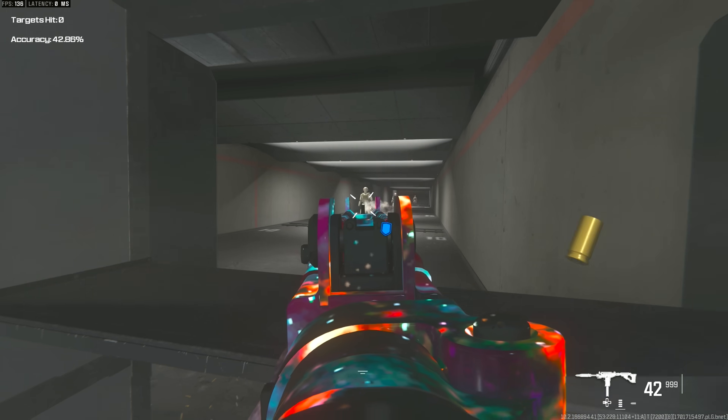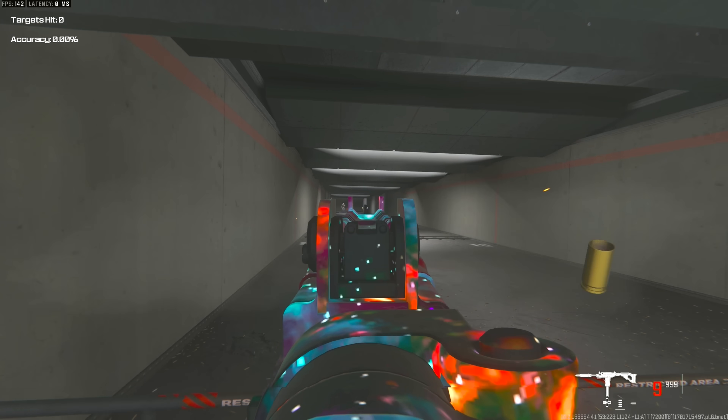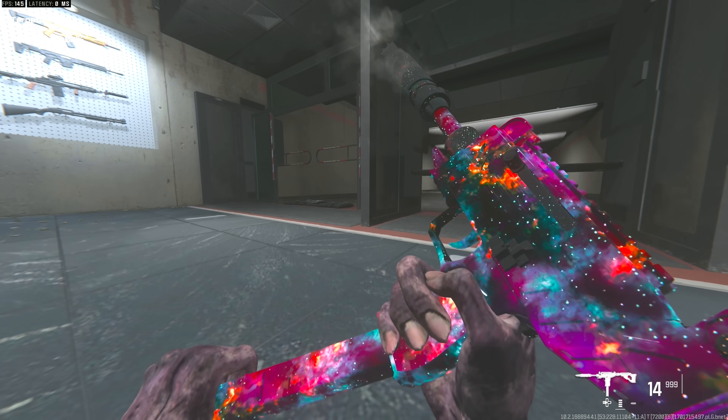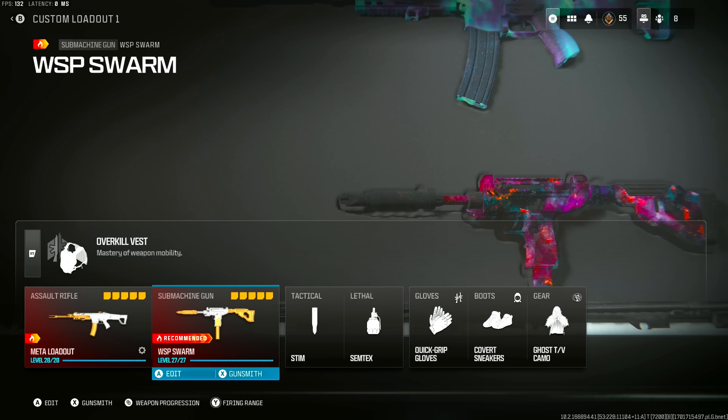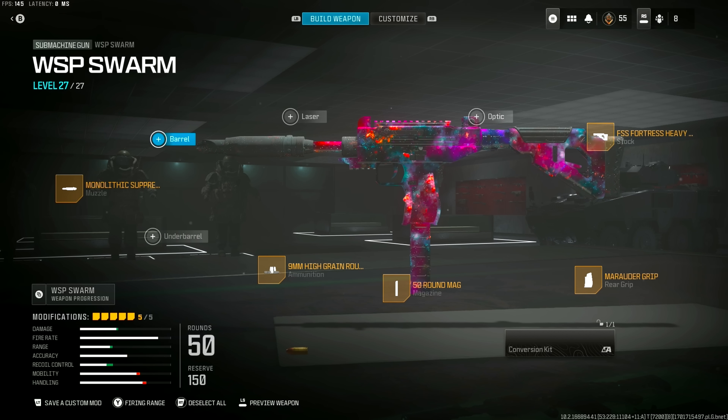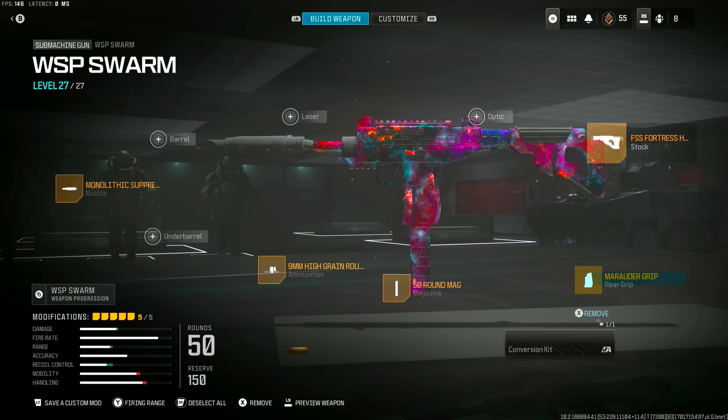I just get MAC-10 vibes while using the WSP Swarm. It's got clean iron sights, pretty good range, and the recoil is pretty controllable — and it literally looks like the MAC-10 as well. Here are the attachments: 50-round mag, high grain ammunition, Mono Suppressor, the Fortress Heavy Stock, and the Marauder Grip.